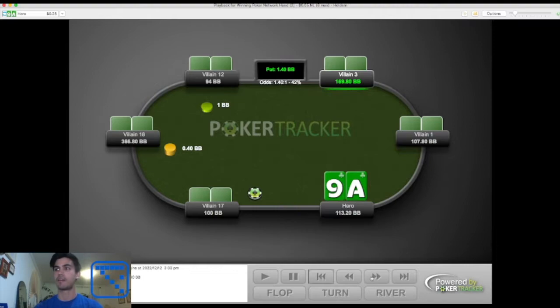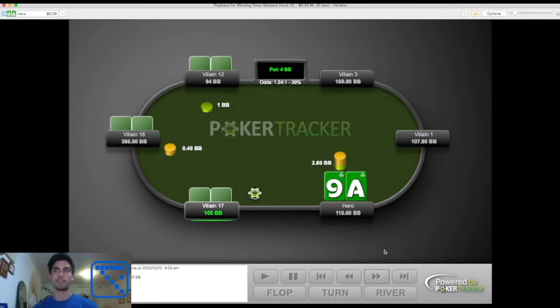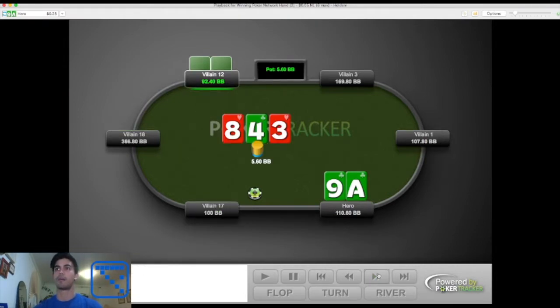Next hand, we have ace-nine of clubs in the cutoff. We open it up — pretty standard — and get a defend out of the big blind. The flop comes 8-4-3, two hearts. We flopped overcards and a backdoor flush draw. When it checks to me on this kind of board, I will be throwing in continuation bets against a big blind flat very often. There are a lot of turn cards we can barrel on. I check back, though — because I timed out.